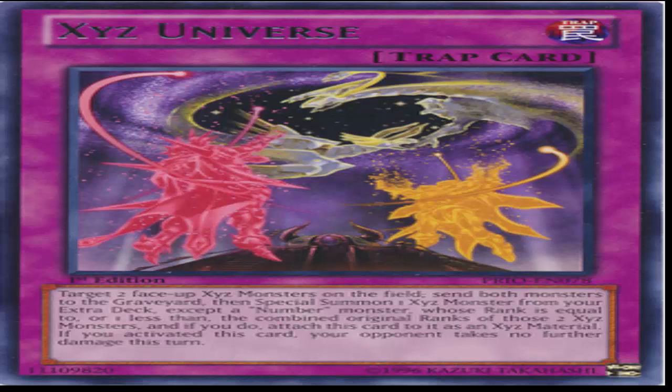I think that this card can definitely change the way a meta is played, just because of how it dictates things. It says: hey, if you'd like to spam XYZs, okay, I'm just going to put this card in and deal with that. And even if my opponent doesn't spam XYZs, I can use it to get rid of two of my useless XYZ monsters and then make a really good or decent XYZ monster.